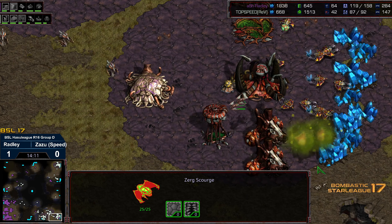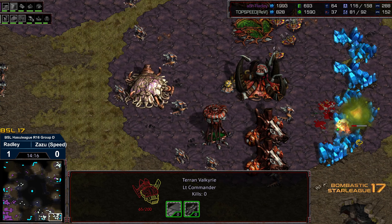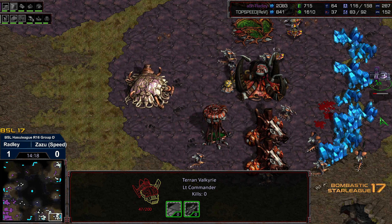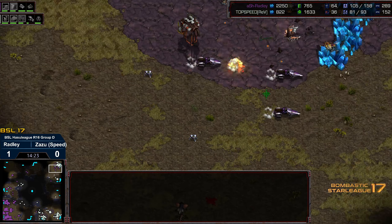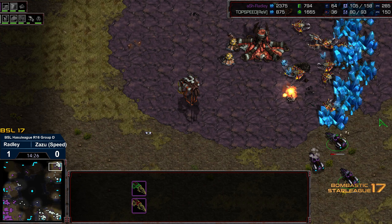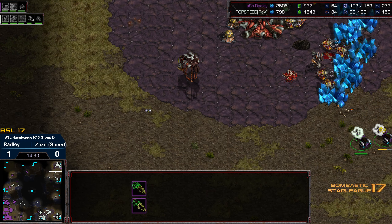The valkyrie is trying to get on top of the lines. There are hydralisks there to engage it — the scourge not quite able to land. Hydralisks dashing to try to get to the main, eating a lot of that damage. They're able to kill a few drones before getting wiped out. The vulture is able to run by and get into the drone lines at top right. Zazu usually would want to be stabilizing at a heavy drone count toward the late game, but instead is struggling around 30.